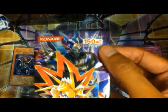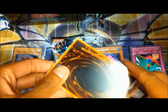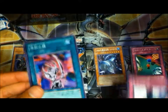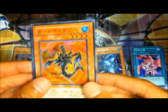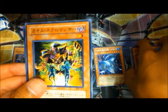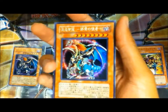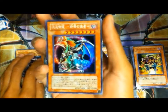And then the pack with Black Luster Soldier. Let's see what I got. I have a feeling that's a really good card. Spatial Collapse. Some of these are from our version — Invasion of Chaos. Primal Seed. Chaos Necromancer. And... holy crap! A secret rare Chaos Emperor Dragon! Damn. It's probably not worth much, but just pulling it is awesome.